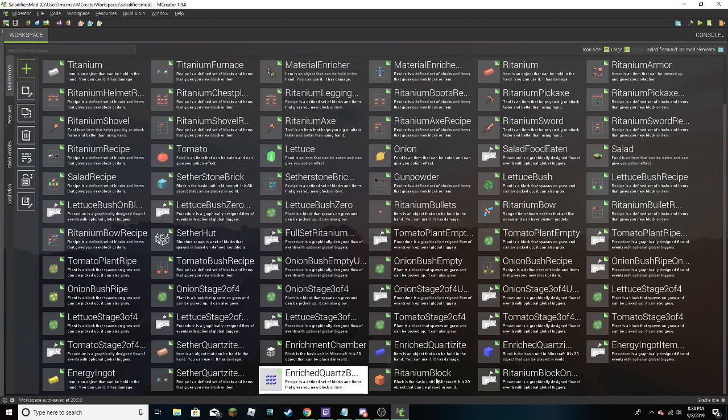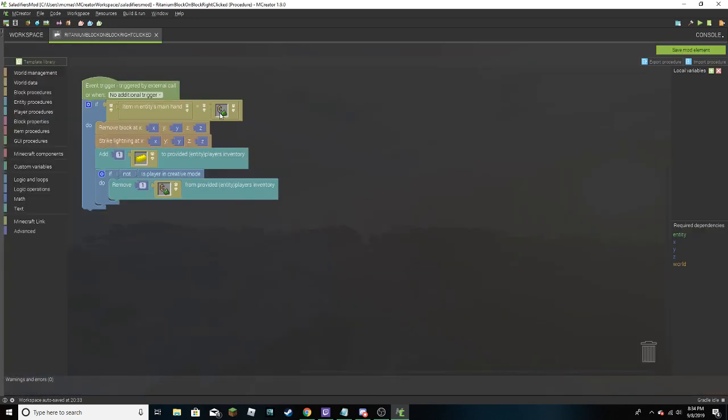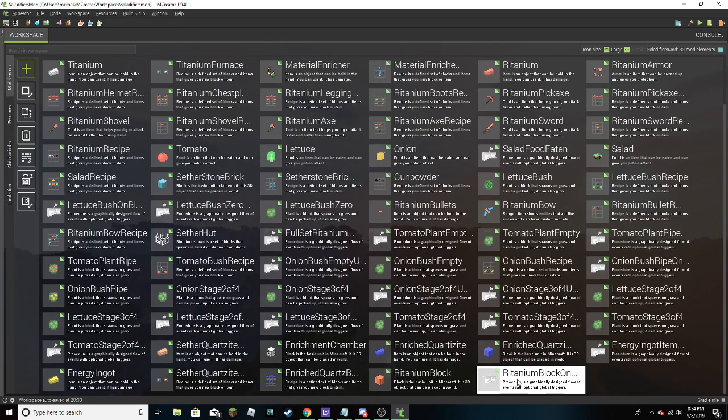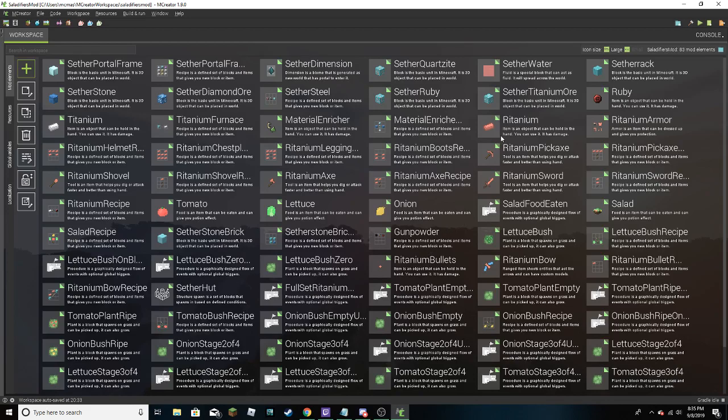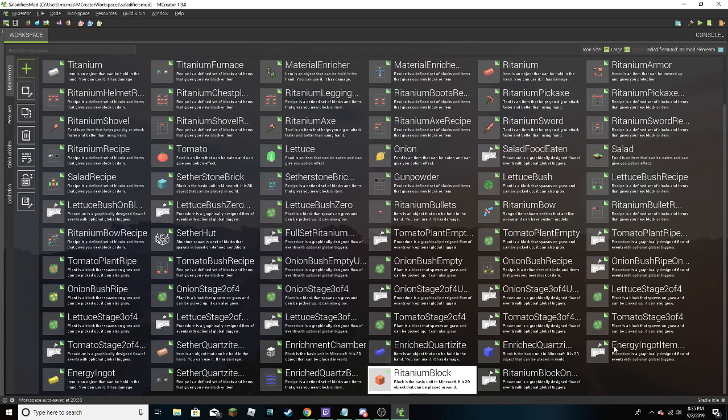Ritanium Block is going to be gotten somehow - I think that's when lightning strikes an Enriched Quartzite Block. Or no, Ritanium Block is just nine ingots of Ritanium. These random things right here - if you click this block with the Enrichment Tool, the Material Enricher, when you right-click a Ritanium Block with that, you're going to get energy.